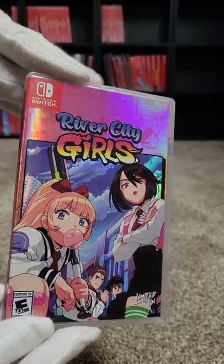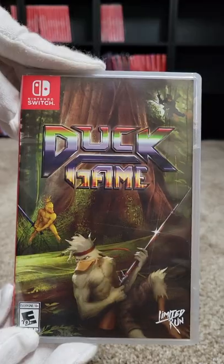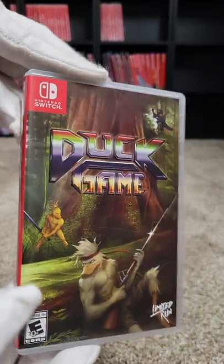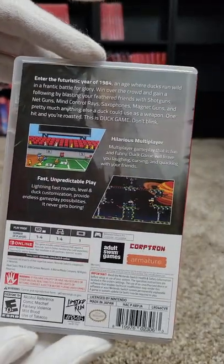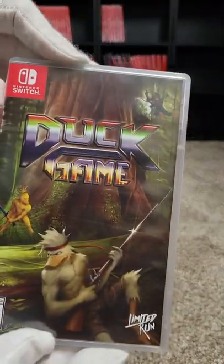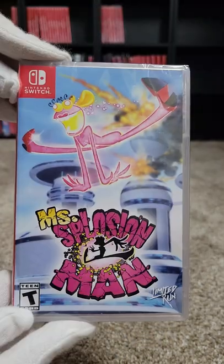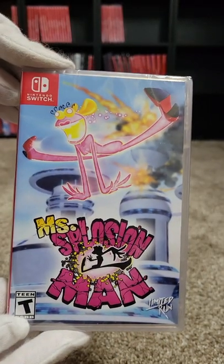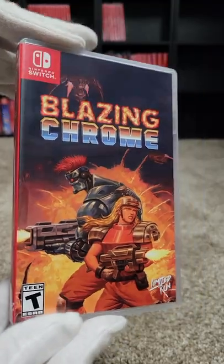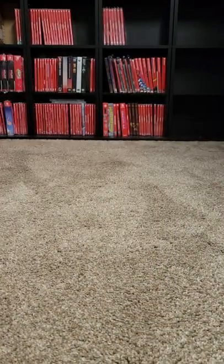Forty-five we have River City Girls — a fun beat-em-up. At forty-six we have Duck Game — this one's fun if you get a good party going. We did play this one with the kids, just shoot them and have fun. Forty-seven we have Ms. Splosion Man. Forty-eight we have Blazing Chrome — a run and gun, super fun. I beat that with your brother.